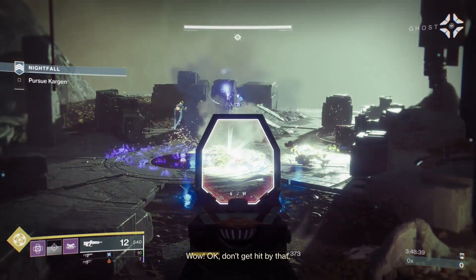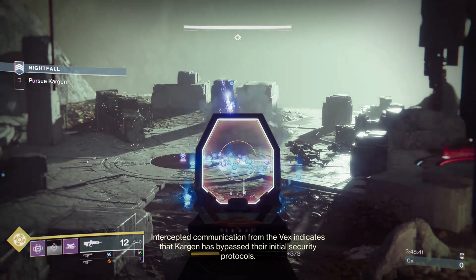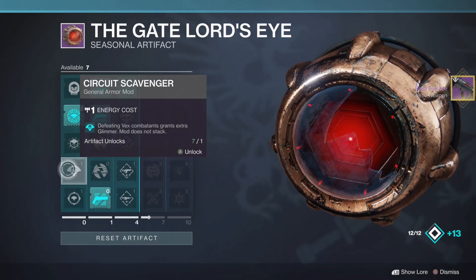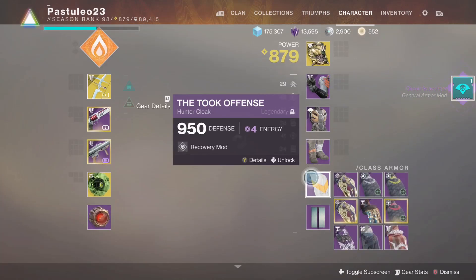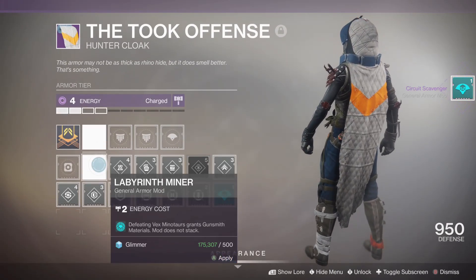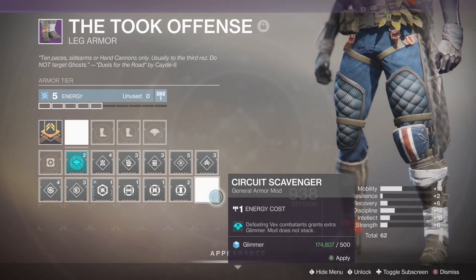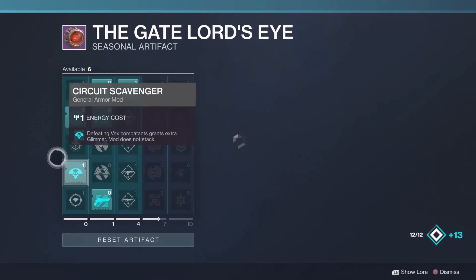Last season I released the Loot Fountain and Prime Engram Farm for Insight Terminus. At the beginning of this season, people mentioned that the new artifact mods work for this farm. Circuit Scavenger gives increased Glimmer while defeating Vex, and Labyrinth Miner gives Gunsmith Materials for defeating Vex Minotaurs. So by doing the same thing, you get three times the loot.